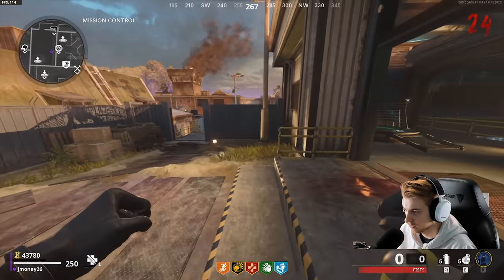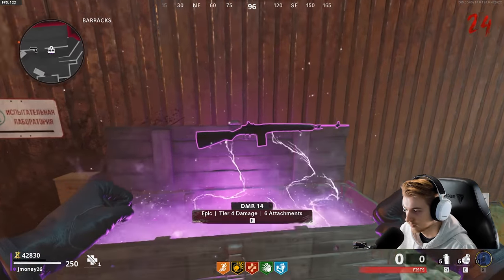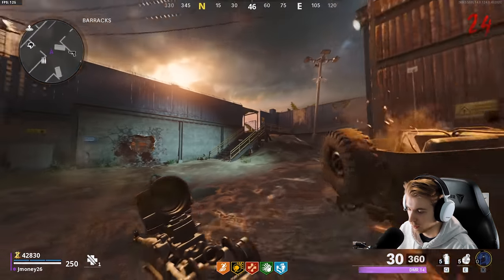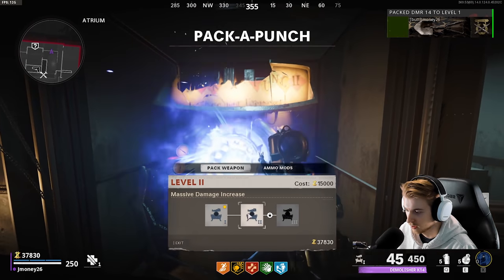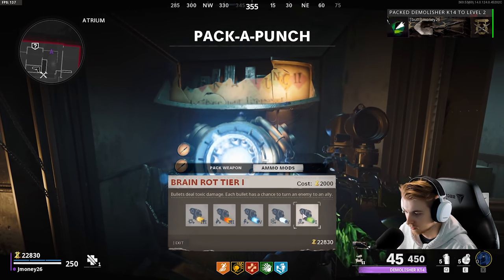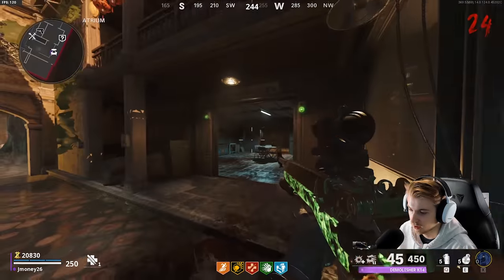We'll go Pack-A-Punch and everything too. Let's see — DMR. That's what we're finishing on. Let's loop around, go Pack-A-Punch this bad boy, and then we can exfil after next round. Let's Pack-A-Punch this — tier one, tier two. Don't have enough for three. I haven't even tried shatter blast yet, so let's do that.